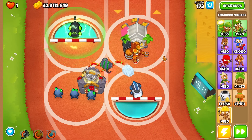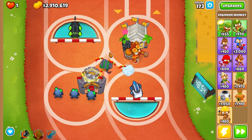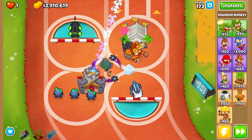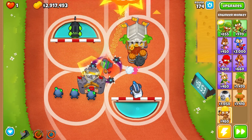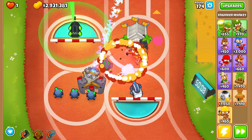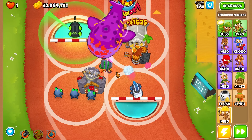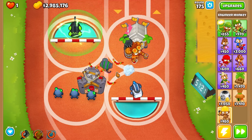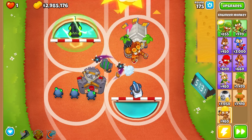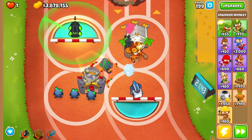It also looks really cool with balloons all the way around the track. The boomerangs actually bounce, so he'll do more damage if the BAD is out of range but there are more balloons coming in — the ranks will bounce from one balloon to the BAD that's over here. That's a lot of damage and it looks really cool. This is probably my least favorite sprite though — I don't like the way the middle path looks. I notice it's rotating between regular boomerangs and glaives, which is kind of weird. I think the top path looks the coolest.